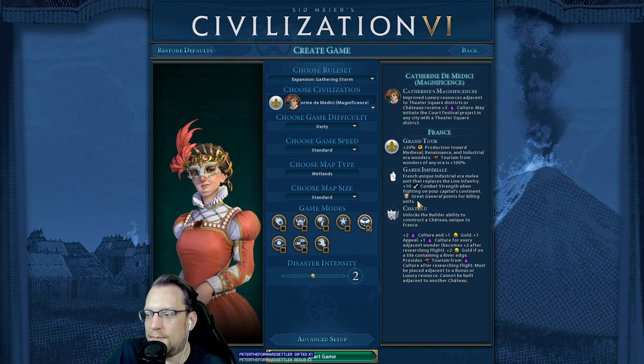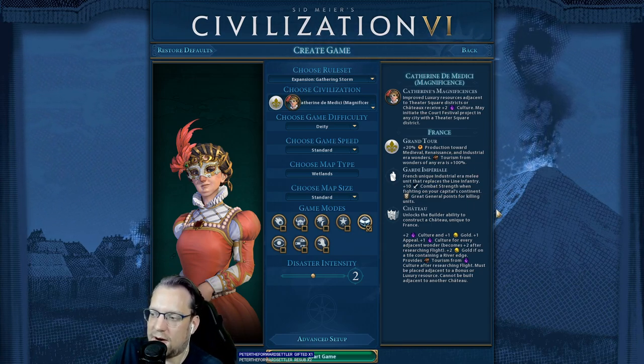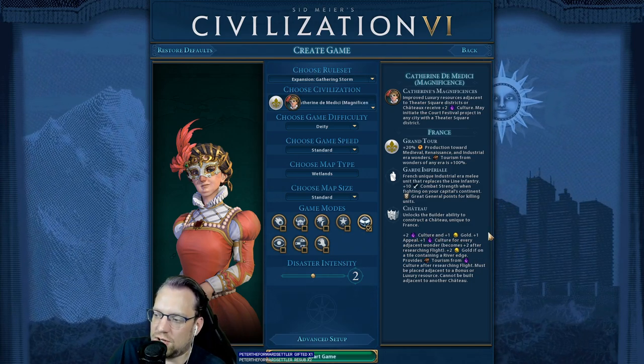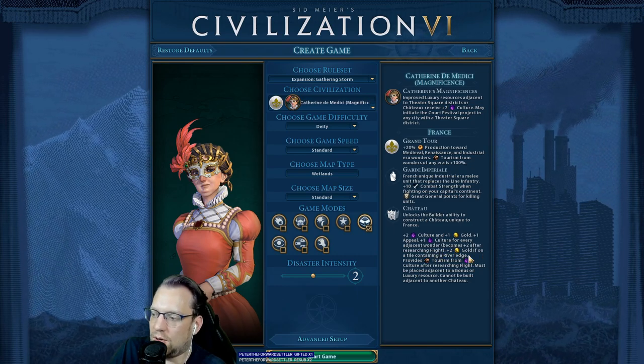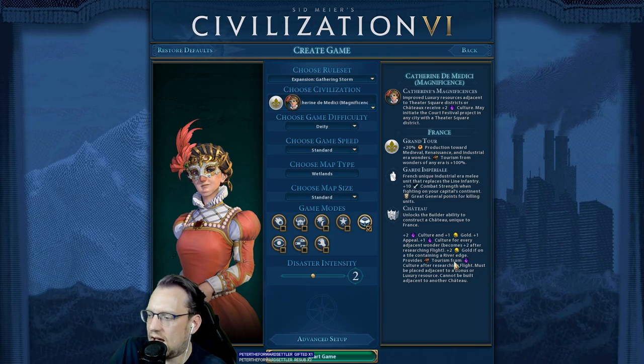We have the Guard Imperial, which I've been on the record as saying I think is a very good unit and can be very, very powerful in your game. And then we have a tile improvement in the Chateau that gives us culture, gold, and extra bonuses, including tourism from flight and extra gold for rivers.